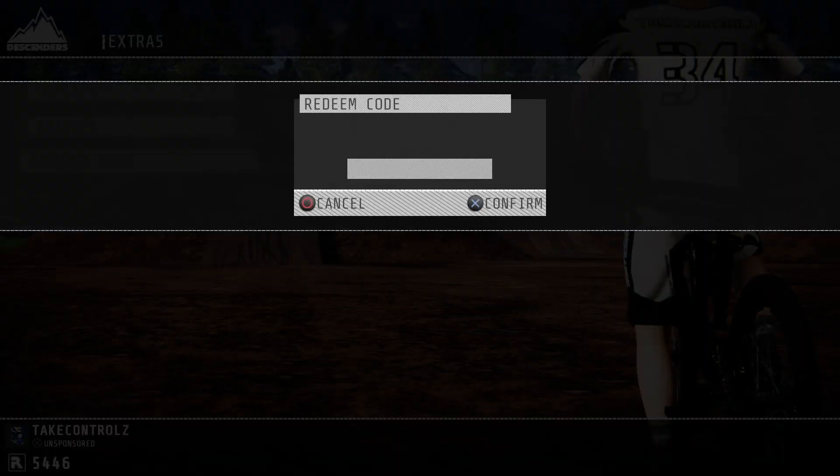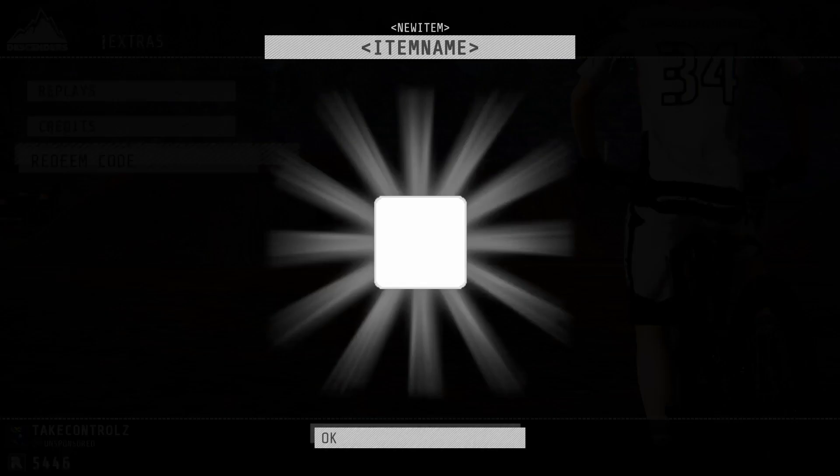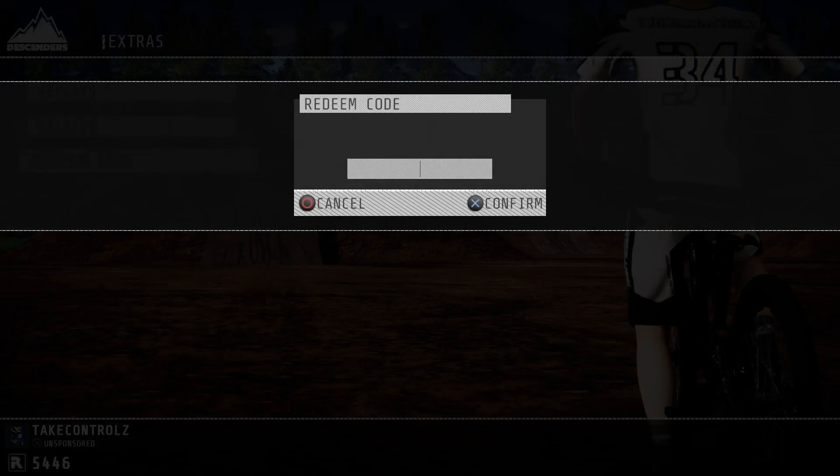Right, next code is 'spe', just type that in. That gives you a bike, suit and helmet - it's pretty cool.